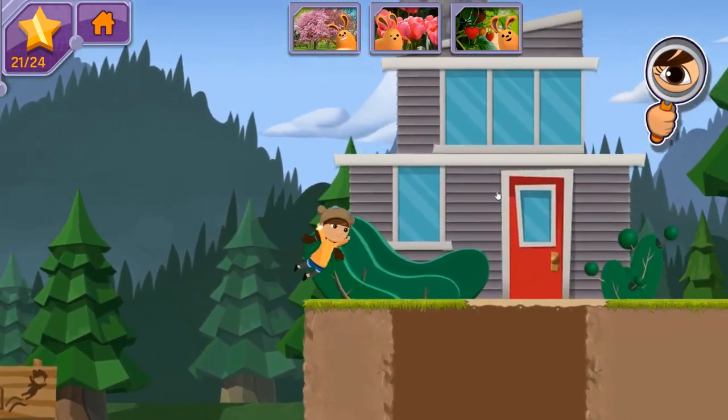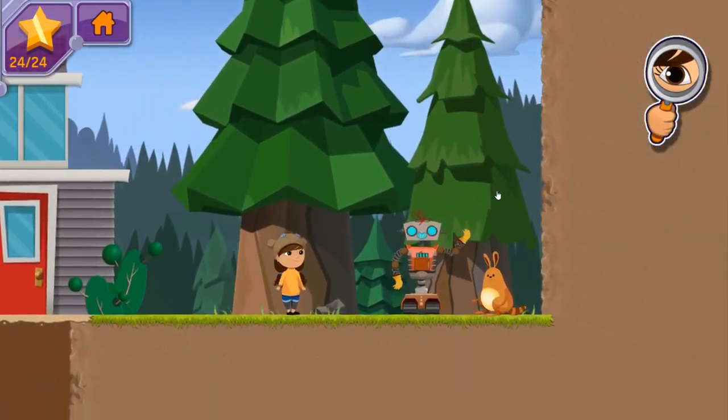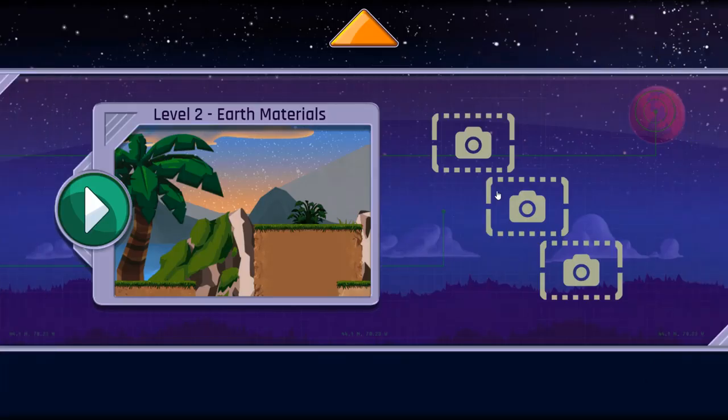Now that we have all three photos, we need to find Jet 2 so we can send them to Portron 7! Great work! We've taken three photos! I think the Bortrons will be really impressed with planet Earth. I'm ready for our next adventure!